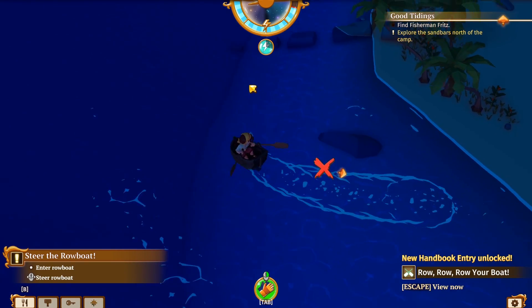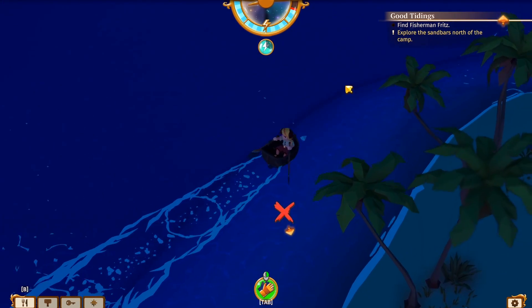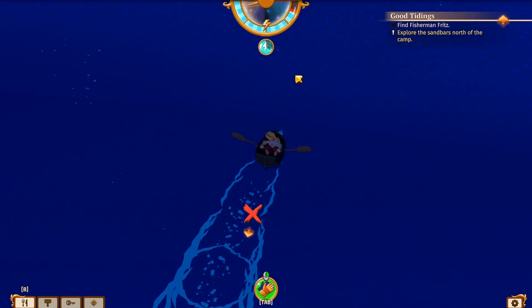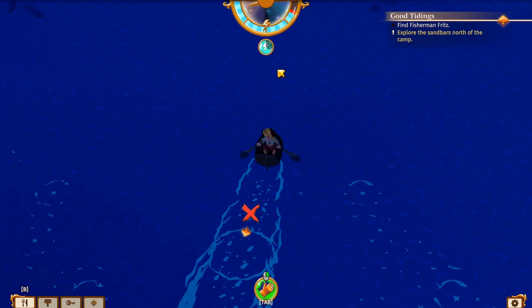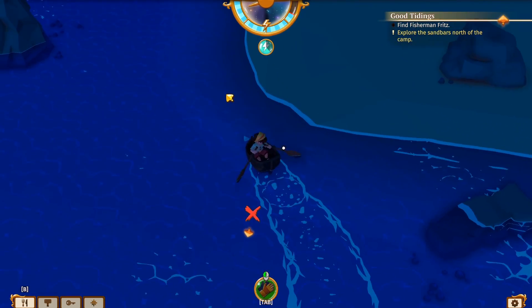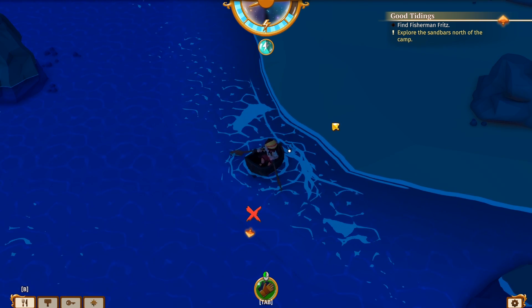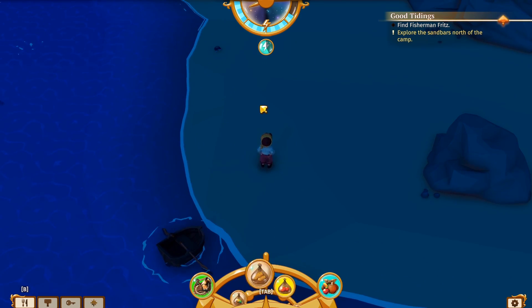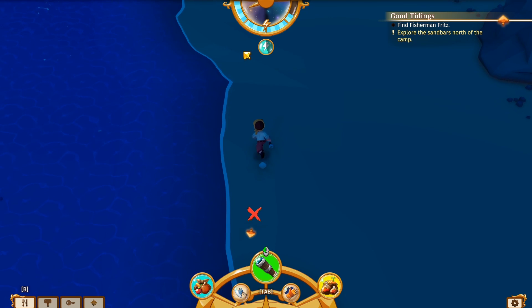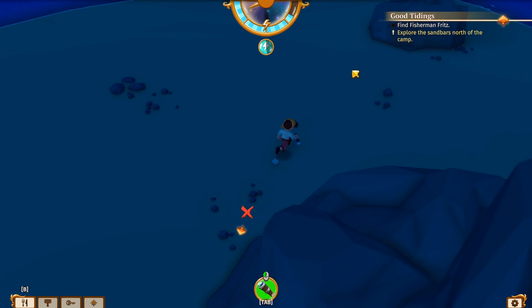Explore the sandbars north of the camp. One distracting thing in this game is they don't give you a compass — you just have to assume up is north, left is west, right is east, and south is down below. Oh boy — I should have brought food. Let's look around the sandbars. Let me get off and use the telescope. He could be anywhere, but we might find other stuff while looking so it's not a total loss.